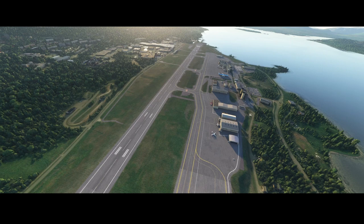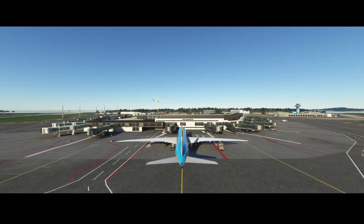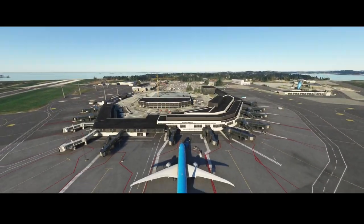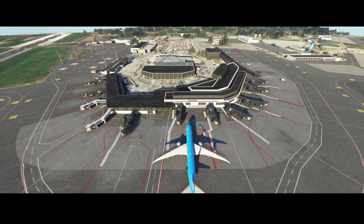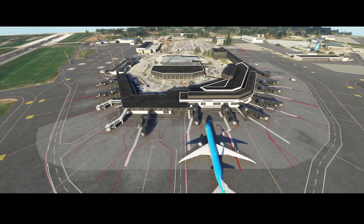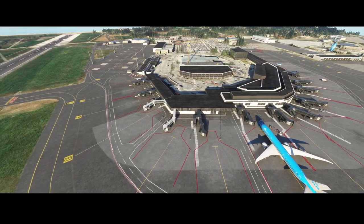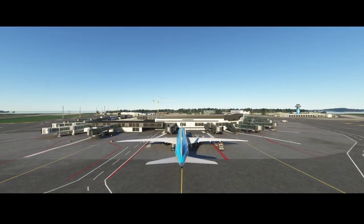Airport number four is Stavanger Lufthavn Sola. You can see that some maintenance is being performed close to the airport — large screens over there, probably extending it. This is the main terminal where you can see all the jetways connected, and also a traffic tower on the other side.